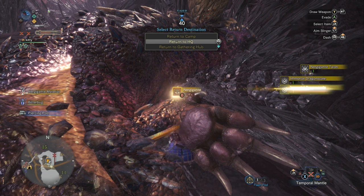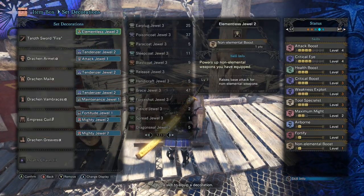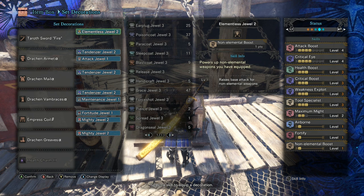Here's the counter build. My counter builds are designed to give you lots of damage but also very efficient defense. We have the Tarith Fire Longsword with the non-elemental boost decoration — it already has white sharpness. We brought affinity up to 100%, we have Critical Boost 3, and the Drachen set's Master's Touch skill, which is what's making us do a lot of damage. We still had enough slots to bring Tool Specialist up to 3, the Fortify skill, and the Health Boost charm.